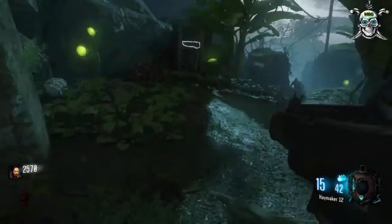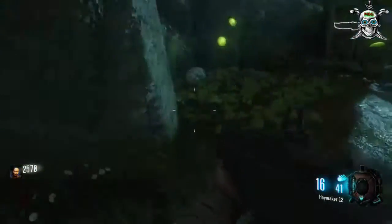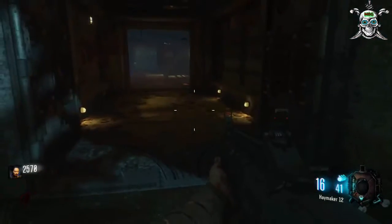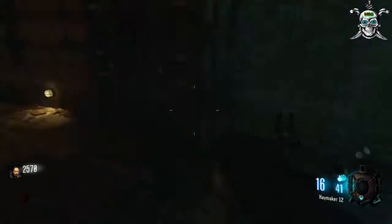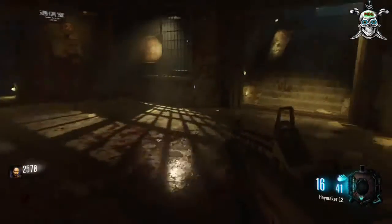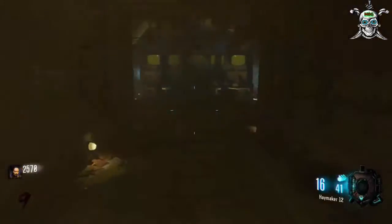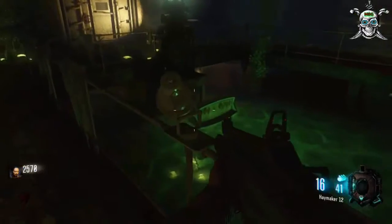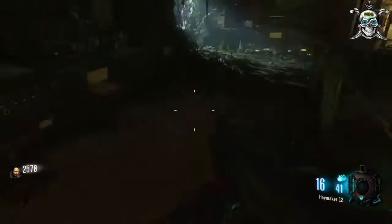Now we've got to go back into the bunker here. There's going to be a door to the left of the pack-a-punch machine that's still closed by a barrier — I'll show you how to open it up in a later video. Right here's the pack-a-punch machine, down there covered in water. We're going to open this door right here.